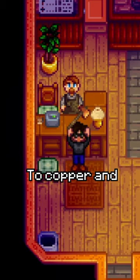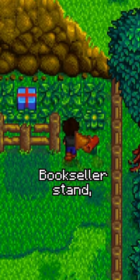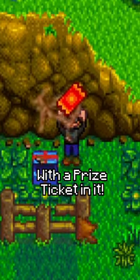You can also upgrade your axe to copper and chop the hardwood stump behind the bookseller stand, where you'll find a gift box with a prize ticket in it.